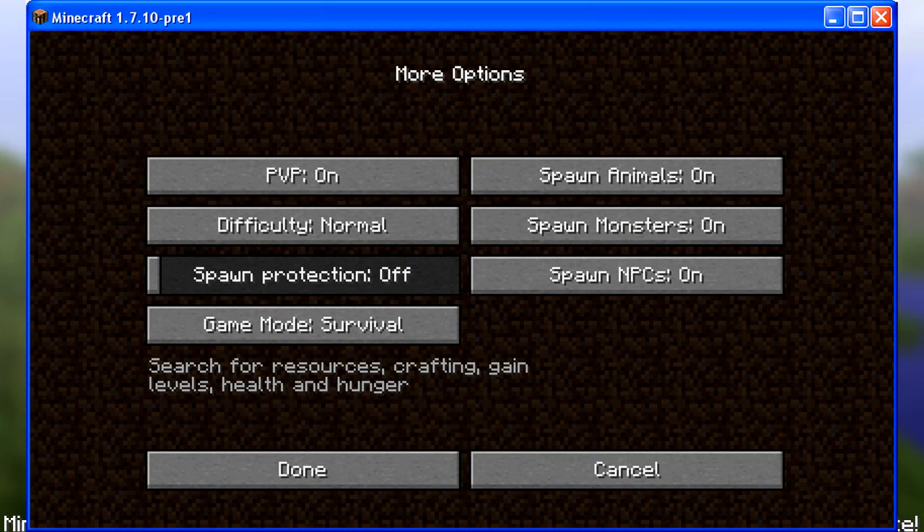This next image shows some of the new options that can be enabled on the server. You can turn PVP on and off, change the spawn settings for animals, monsters and NPCs, and also change the difficulty and spawn protection. If spawn protection is turned off, the spawn area where the loaded chunks are means any player will be able to build there, but you can turn on spawn protection from 1 to 16 chunks to protect that area from any player building on it. You can also change the game mode from survival to creative.